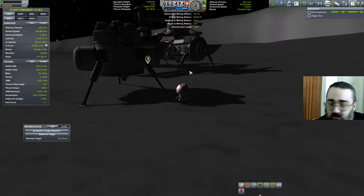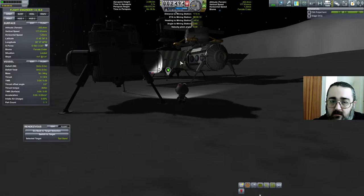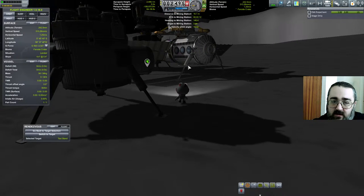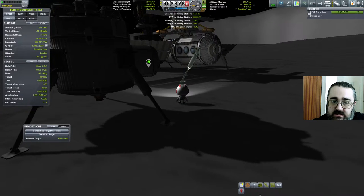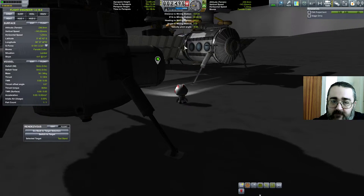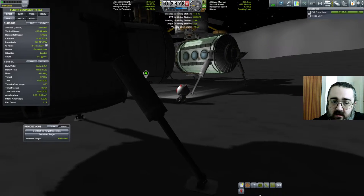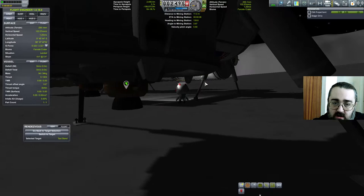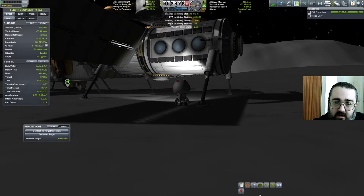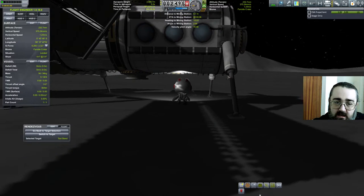Now here's the question - I'm not entirely sure where do I want to get in. There's a docking port down there, but I don't know if that gets me access to the craft itself. Failing that, there's the science lab here, which is this bit, and it will have a hatch. I can certainly get to the crew hatch, but whether or not I can get to it enough that I'll be able to grab onto it and get inside - I don't know.